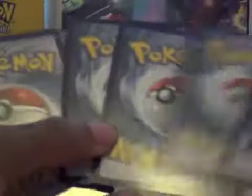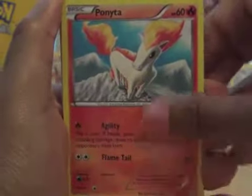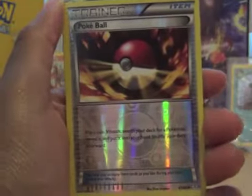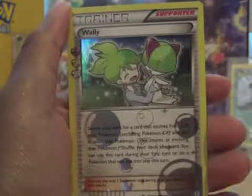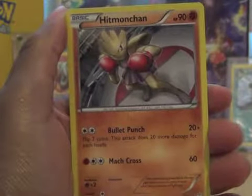Blastoise pack. We've got Ghastly, Meowth, Rhyhorn, Ponyta, Espeon, Adela's Color Energy, Cloyster, Reverse Pokéball. And our Radiant Collection is Wall. And our rare is Hitmonchan — we've got the siblings!